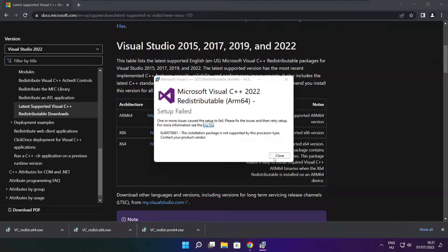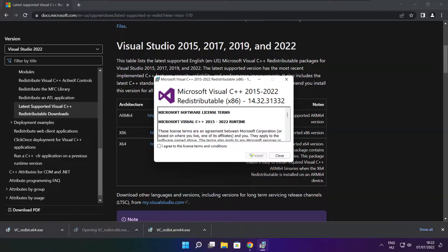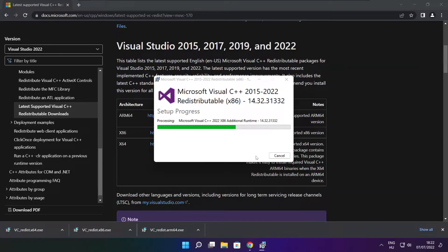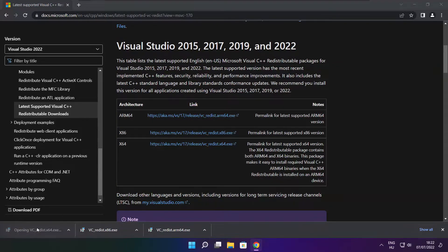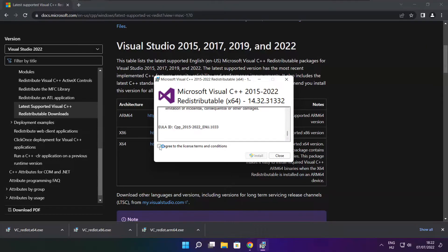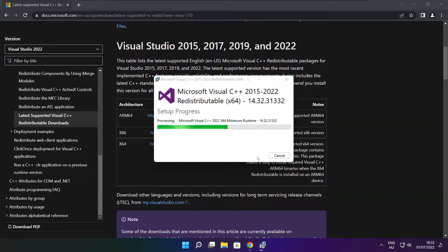If it fails to install, no problem. Repeat for the other. Click close. Repeat for the other. Click close.